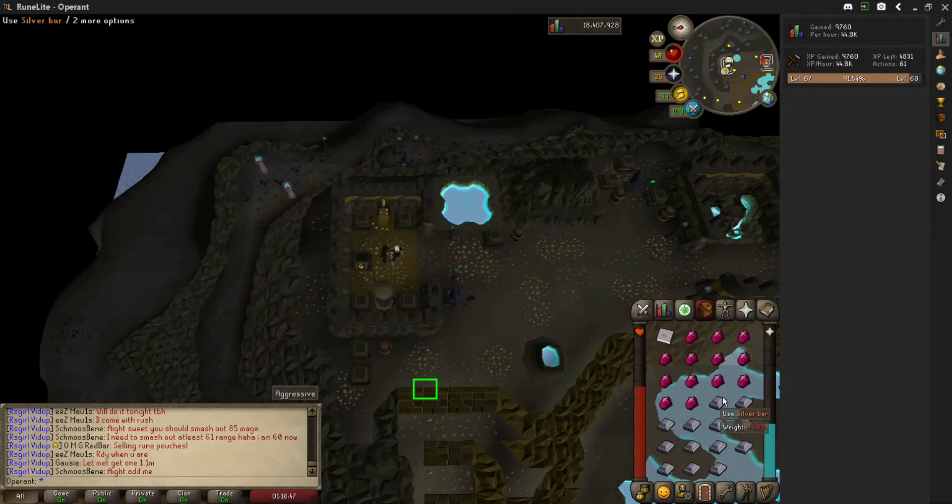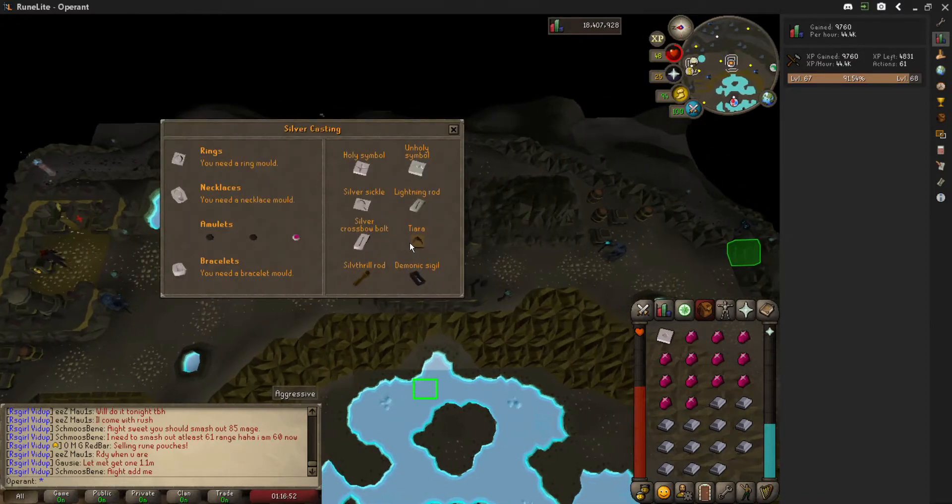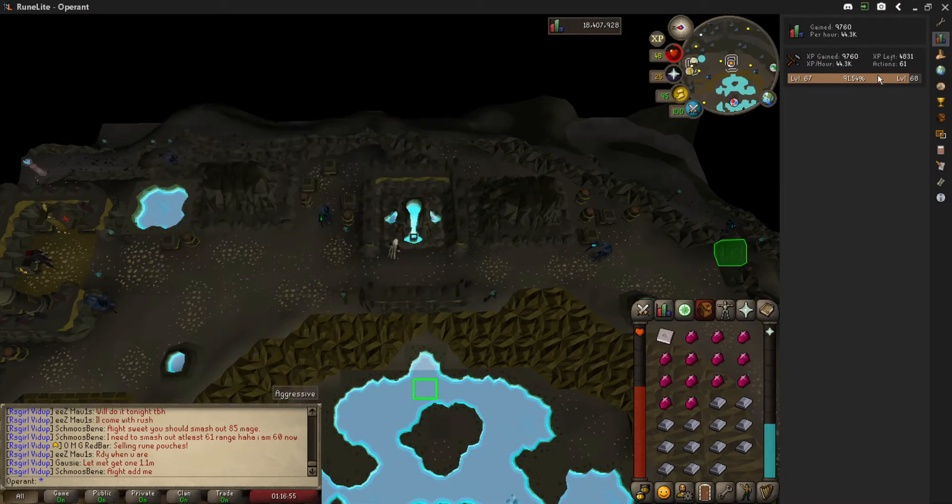And then you're back. This is my guide — hopefully this helped you. This is the fastest way to smelt jewelry in the game. Goodbye.